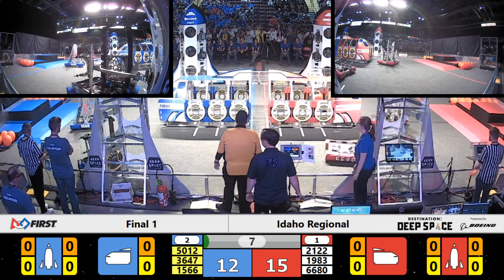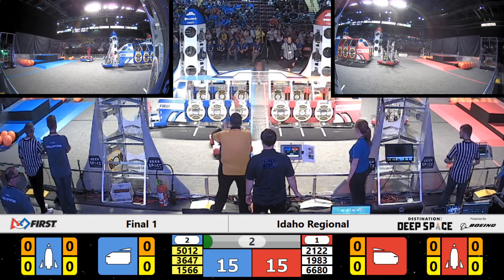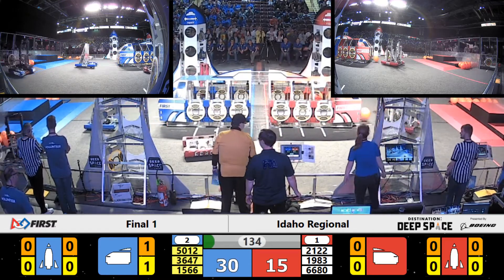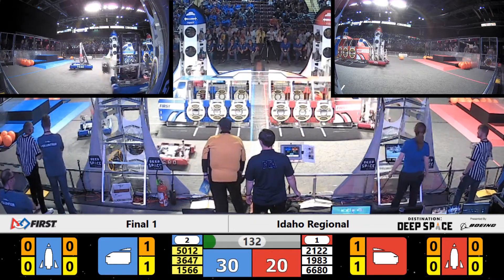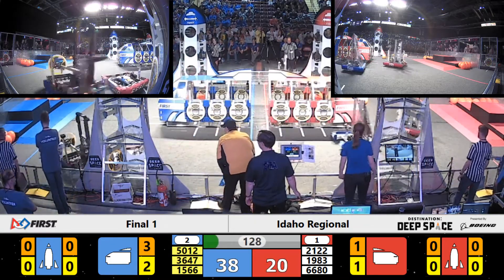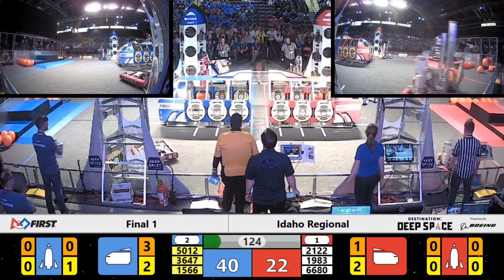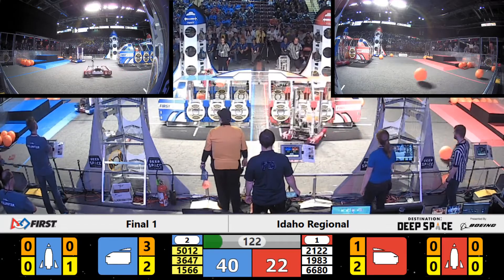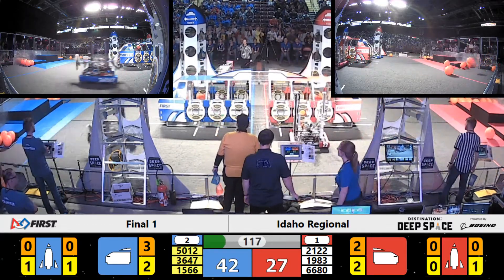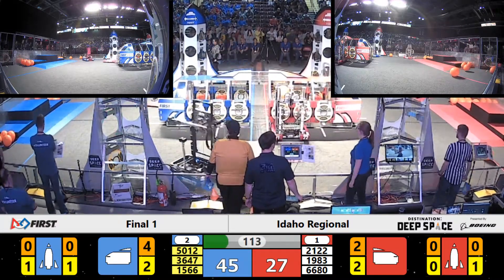Red Alliance getting lined up to put hatch panels on that cargo ship. Millennium Falcons going in. The sandstorm curtains rise and teams are getting ready to cap off those hatch panels. Skunk starting on their Red Rocket as Ammonites come over to play defense. They're targeting Skunkworks as Tayter's spinning back around with the cargo. Over on the blue side of the field, you have the Millennium Falcons working back and forth between the Human Player Station and the Blue Rocket.